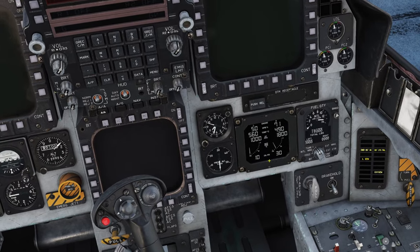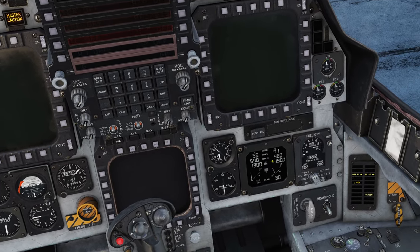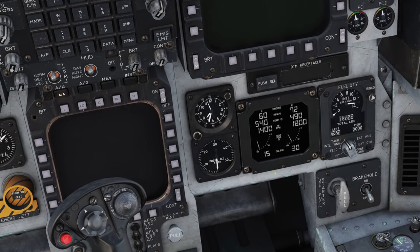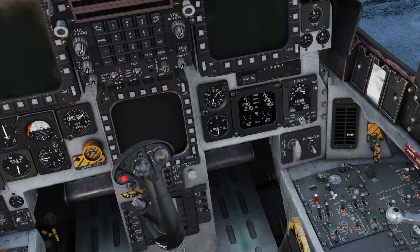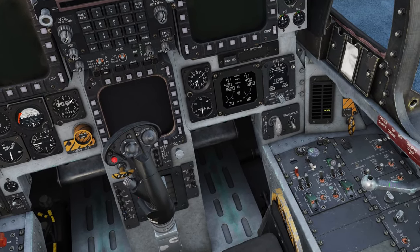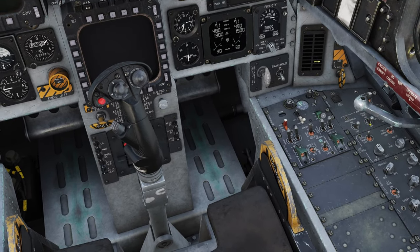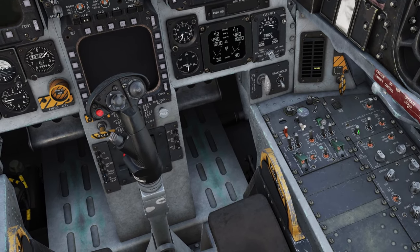Same deal — we're going to observe. Now of course it's DCS, we're not going to get a hot start or hung start. For immersion, we're just going to pay attention to the engines, make sure they spool up, and then continue the process — it really doesn't take that long. So our engines are on and stabilized. I'm going to go ahead and close the canopy. While I wait for that, I'll lock it and turn on the pitot heat and the windshield heat.